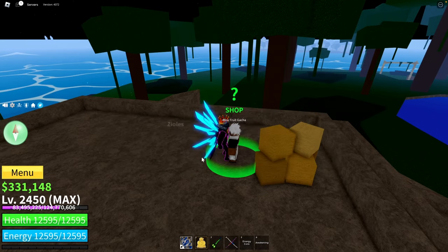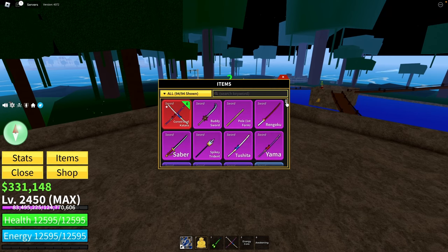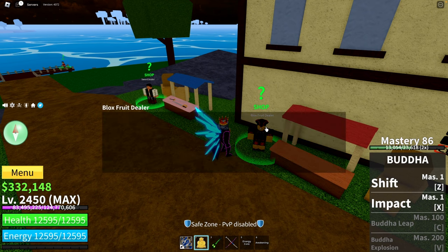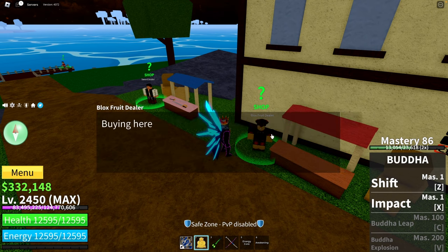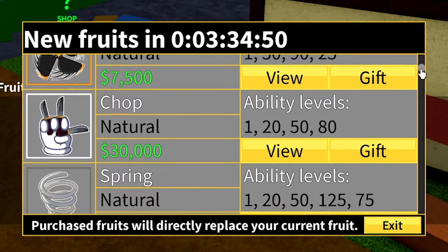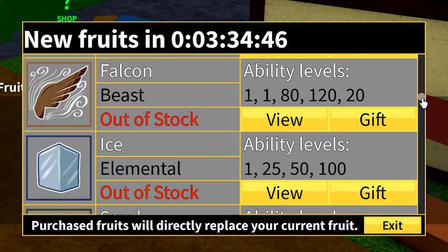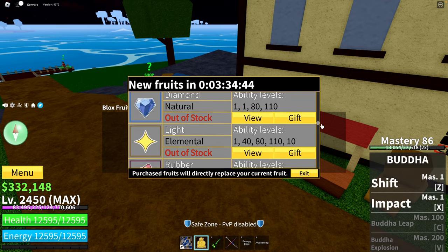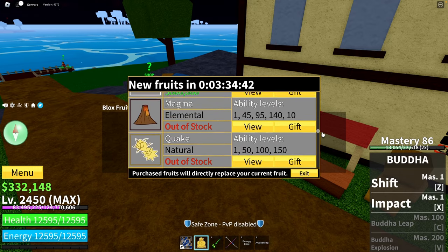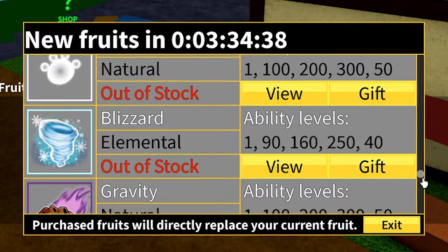You need money because you're grinding, so the best place to get fruits will be to find one under a tree, but the regular fruit shop will be better. Go there and pick any fruit you can afford — you can get Magma, Bomb, whatever. But the best fruits for grinding in the first sea will be Flame and Light, so keep an eye on them and collect some money. Light will be the best choice, but it can be expensive. Flame is not as good as Light but much cheaper.